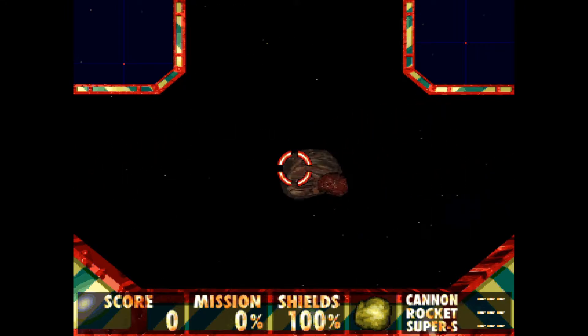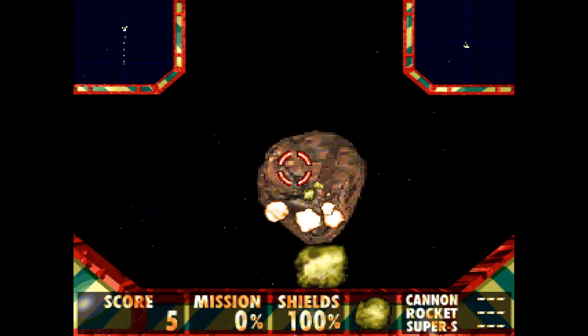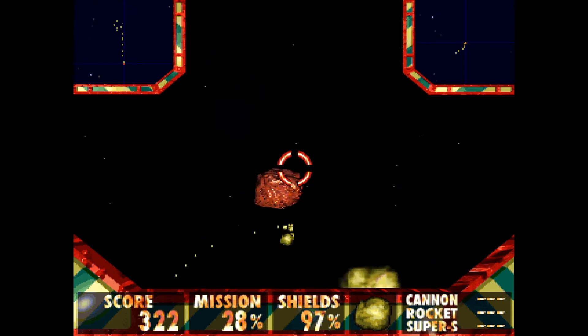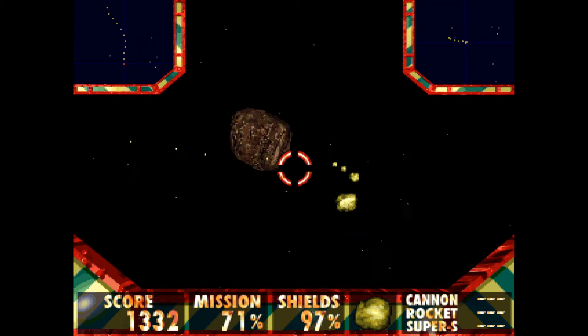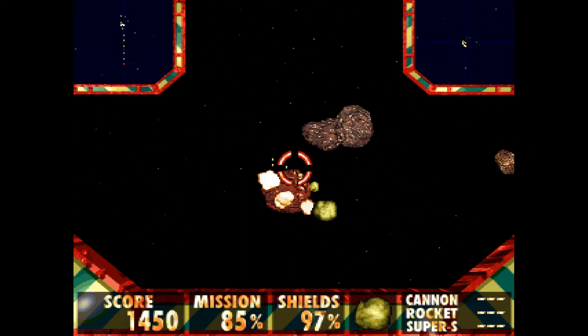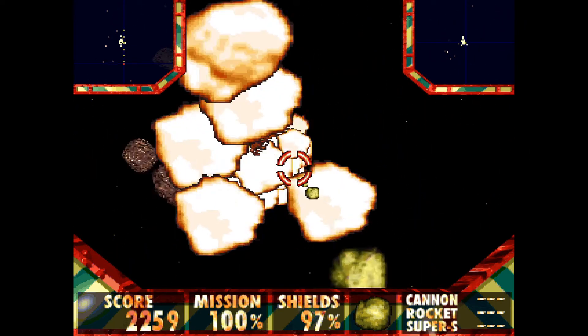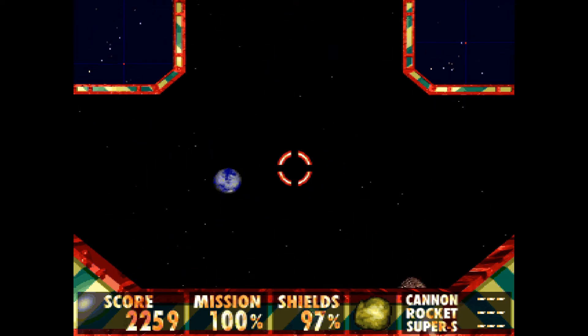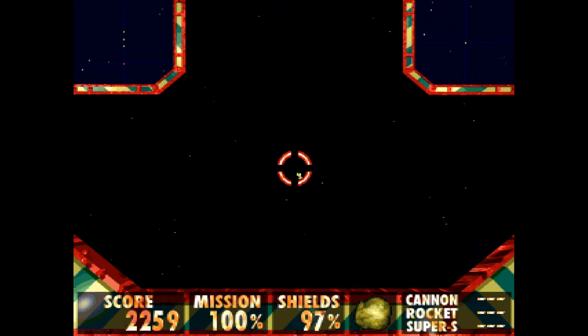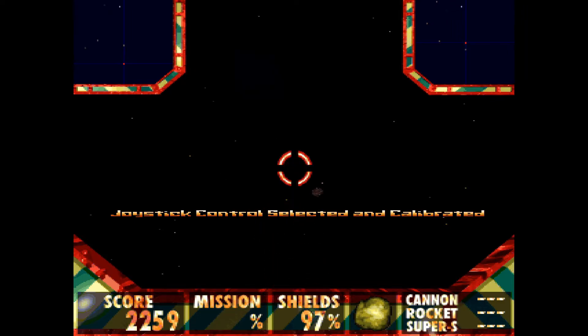So there is mouse support. Look at that sensitivity though. Let's right click to move forward and left click to shoot everything. And there's some serious slowdown there. Mission complete. So now what do I do? There's some power ups by the looks of things, and I missed it. Oh well. So is it just endless asteroids in space? I don't know the button to proceed with the mission. Joystick control selected and calibrated - we didn't want that.